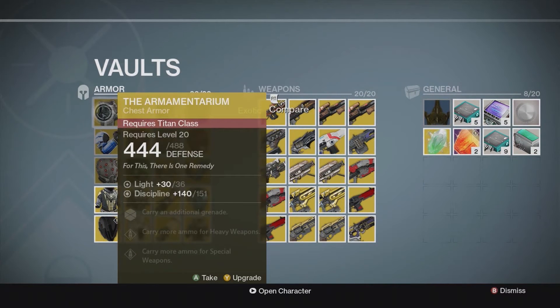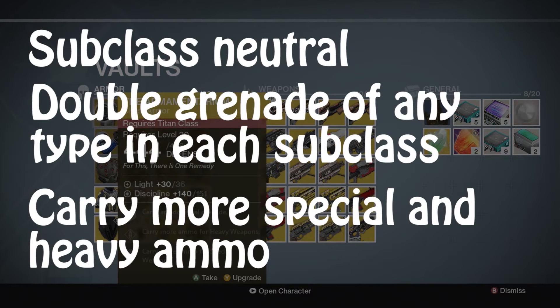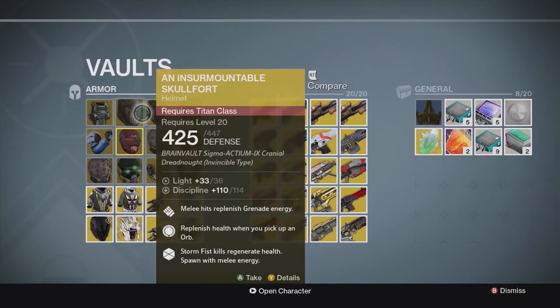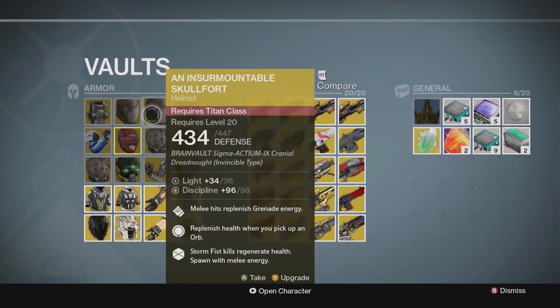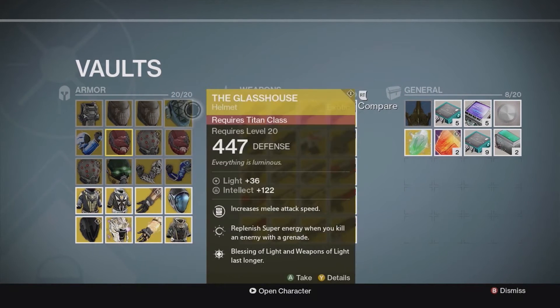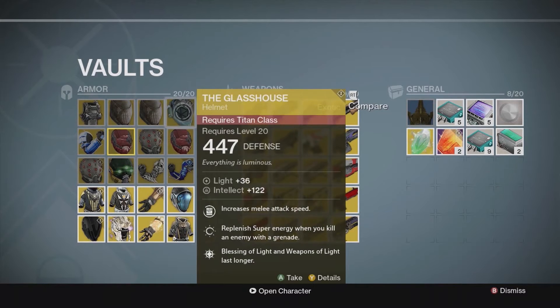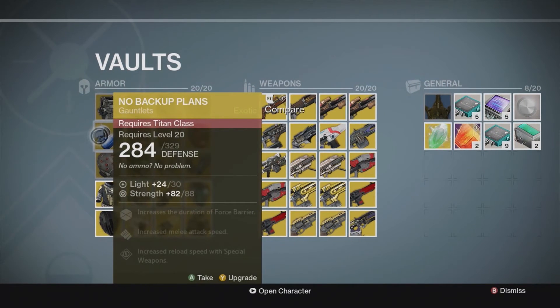The Armamentarium gives you an additional grenade, which is pretty good. Insurmountable Skull Fort gives you Transfusion — each time you Fist of Havoc, you gain health regen and spawn with grenade energy. The Glass House makes Blessings of Light and Weapons of Light last longer — about 15 seconds I think. And No Backup Plans — I've never tried it out yet.